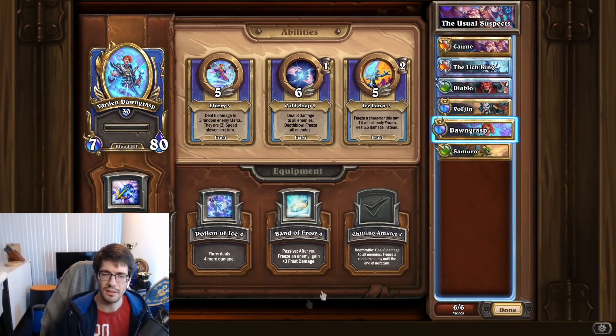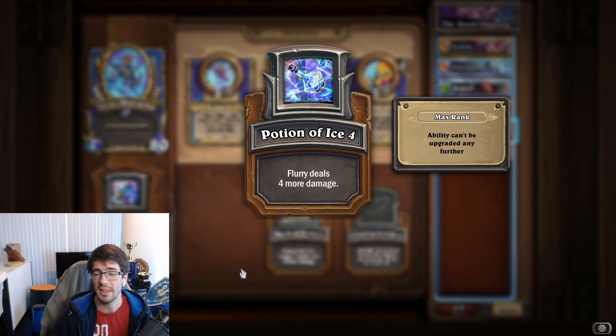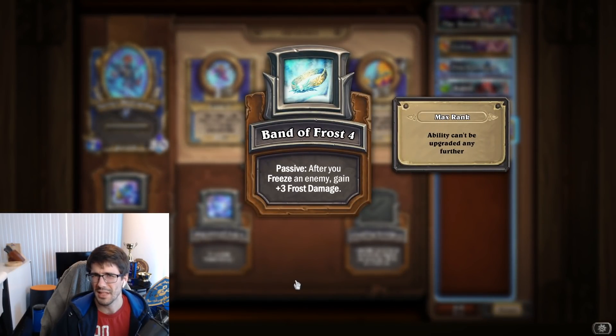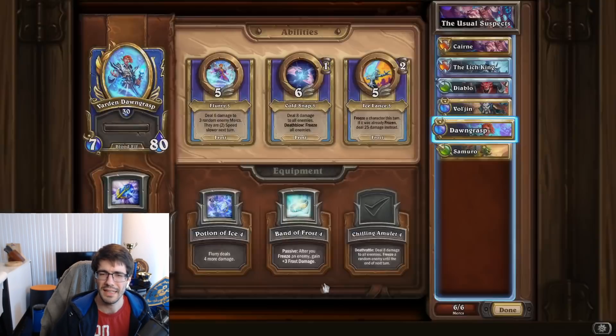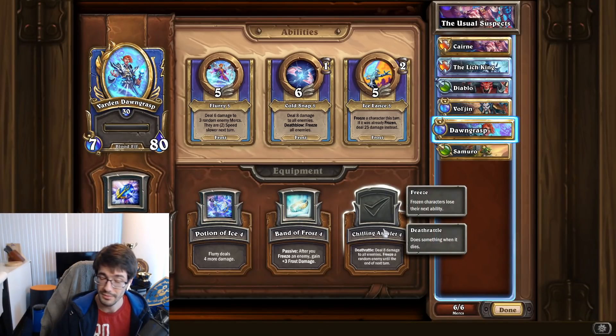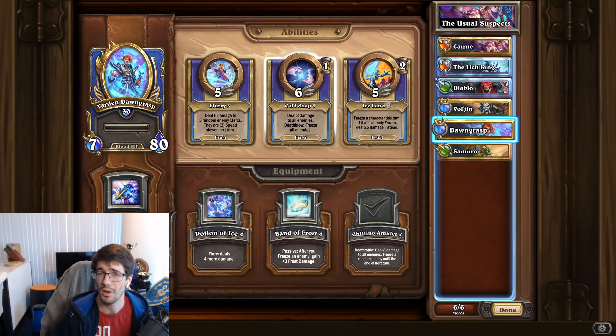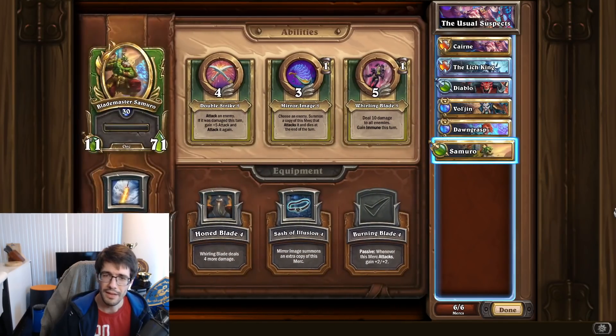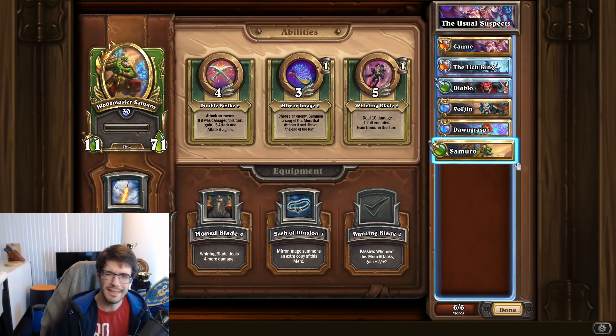Varden Dawngrasp is a little different. The extra damage on Flurry can help with some breakpoints, and the scaling frost damage option doesn't trigger too often because actually freezing an enemy isn't easy. The Chilling Amulet is a passive death rattle that deals damage to all enemies and freezes a random enemy until the end of the next turn. This is a powerful death rattle, so Chilling Amulet is generally used whenever Varden is used — though I've seen some people use a Potion of Ice.